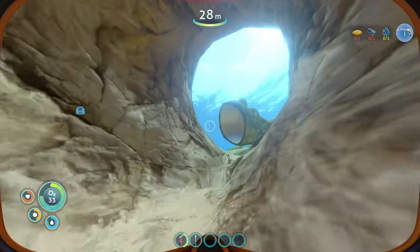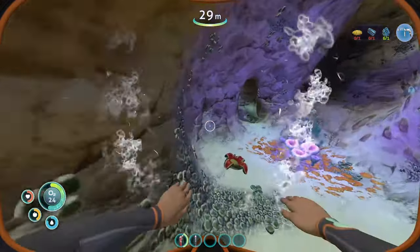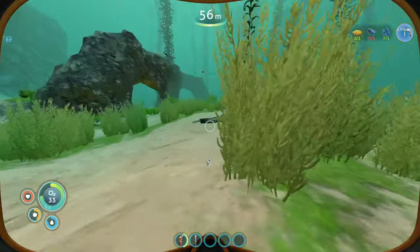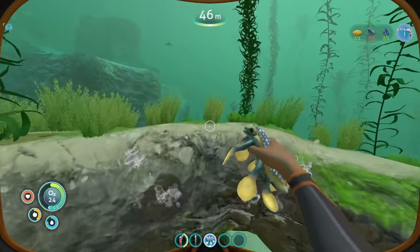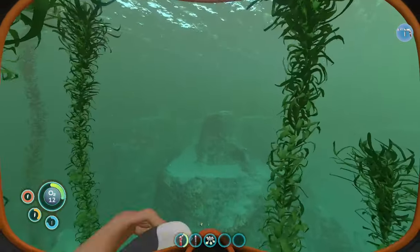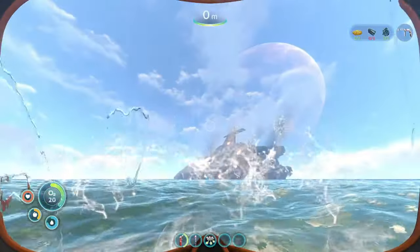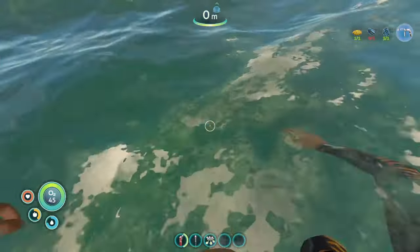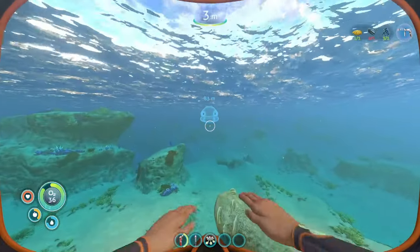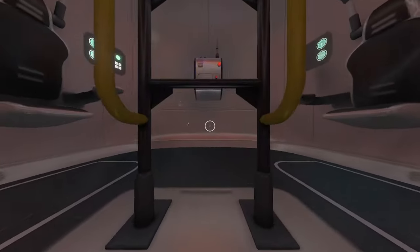Oh we got a crash fish there, I'm gonna go ahead and let him chase me. There we go — make sure he gives us cave sulfur, which is gonna be good for building the repair tool. I found one of my favorite little fish, the hover fish — look at that cute little thing! If you find seed clusters they're gonna be able to give us silicone. Using the silicone we could also make some fins so we can swim faster, and I got titanium as well which will help me get better diving equipment.